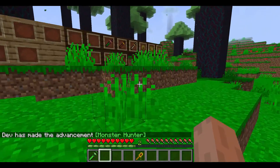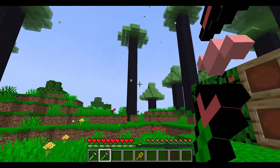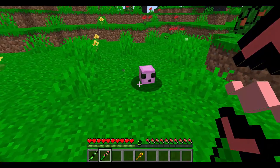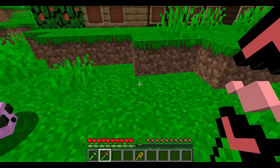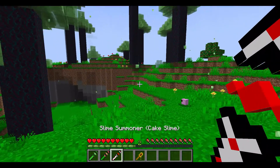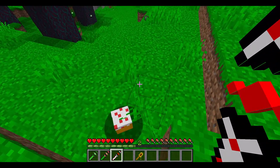Next is the peach jelly slime summoner, which obviously summons a peach jelly slime — it also shoots little peaches. Then we have the cake slime summoner — shoot it somewhere and it summons cake slimes. Sometimes it spawns two at once.